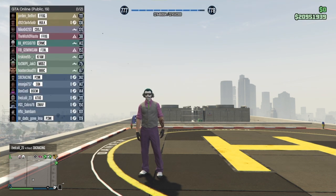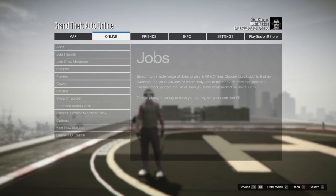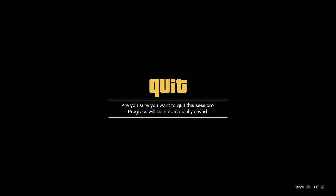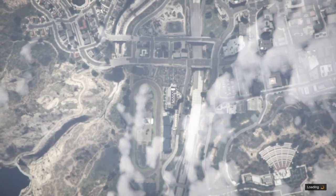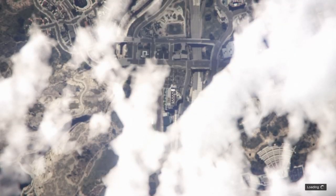Right now I'm in a public lobby — this is kind of like a live commentary. So if you're in a public lobby and people are just killing each other and whatnot, just go to the Online tab, go down to Creator, quit the session, and then wait through the loading screens.